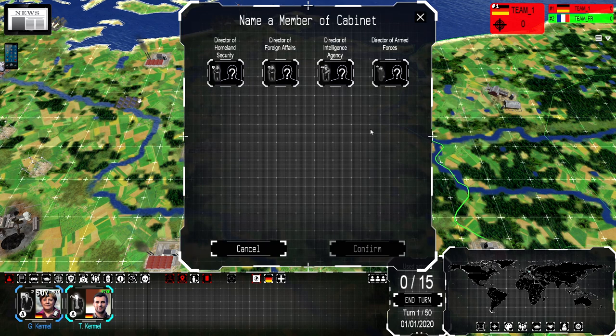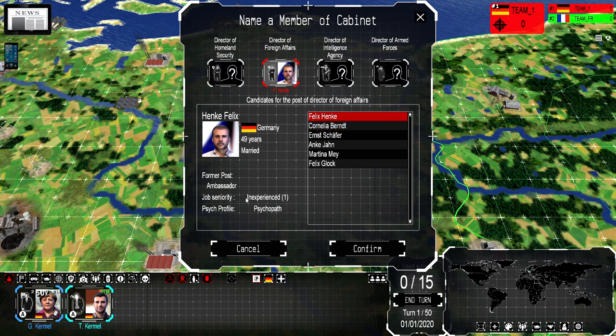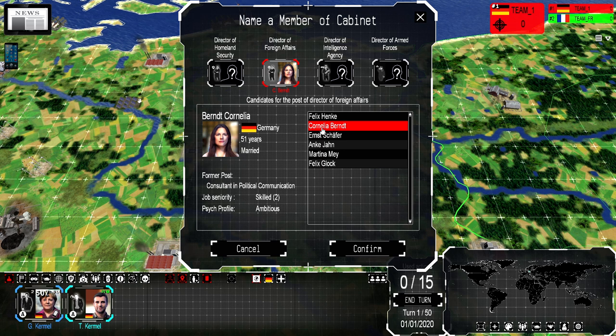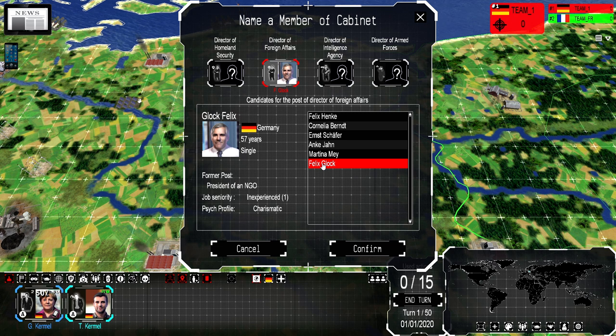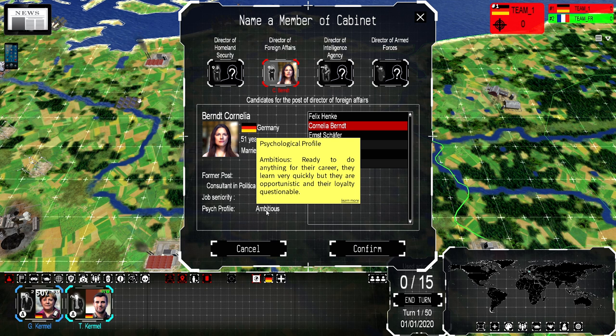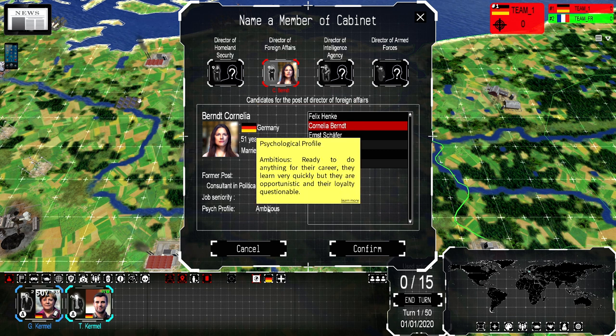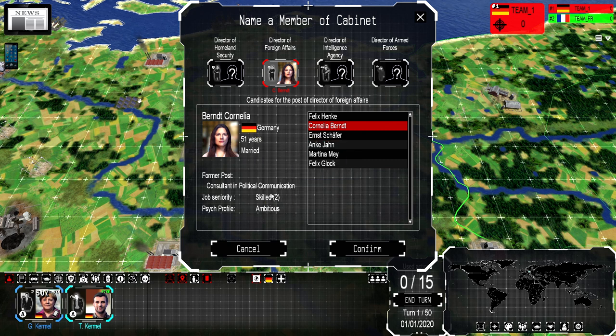Let's get started. I'm going to name a member of my cabinet. You have four cabinet members and it doesn't matter what nation you choose — you always have the same four. First I'll do a foreign affairs one. You have some options here with stats about them. This guy's inexperienced and a psychopath — probably not the best director of foreign affairs. This lady is skilled and ambitious — she's probably pretty good. I'm going to go with Cornelia Burnt because she's the only experienced person I saw. Being ambitious means you're ready to do anything for your career, you learn quickly, but you're opportunistic and your loyalty is questionable. Despite that, she's the only skilled person, so I'll hire her.